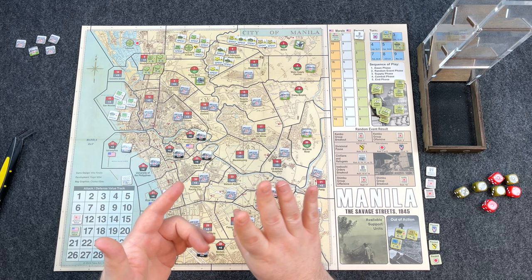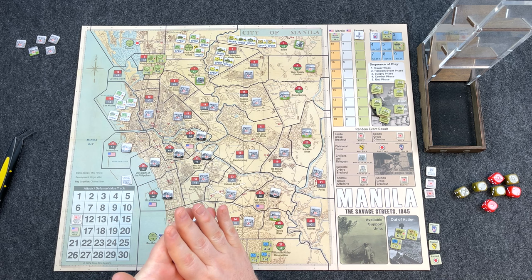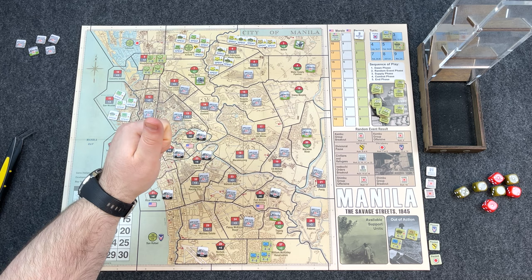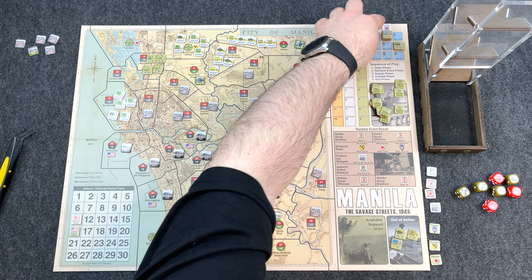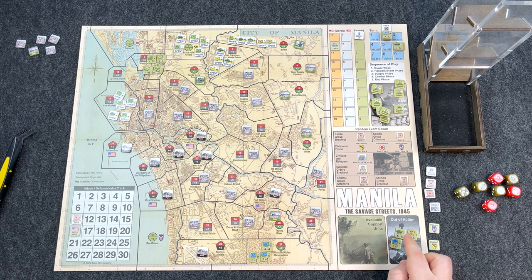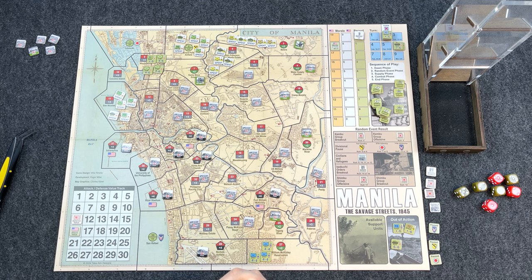That's it — suspending offensive operations for the day. Done with the combat phase. End phase: no automatic victory yet, no operational victory check until turn 9. Flip all spent units back to fresh. Reduce morale by one. Remove the civilians and refugees random event marker. Advance the turn marker to turn 2. Next turn we'll resolve leaders in the out-of-action box, get reinforcements, buy back the armor unit with supply, and prepare for another round of vicious street fighting in Manila, 1945.